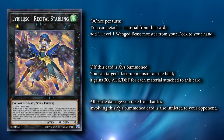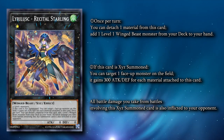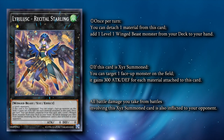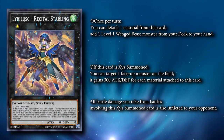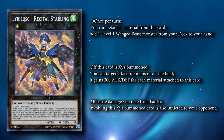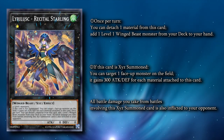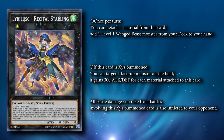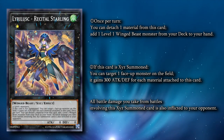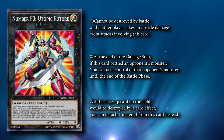Our ability to pump out multiple Rank 1s gives us access to Leerlisk Recital Starling. Recital Starling is made using any two level 1 monsters, and its effect lets you detach an XYZ material to add one level 1 Winged Beast monster from your deck to your hand. Recital Starling is a soft once per turn, meaning if you get multiple copies of Recital out in one turn, both of them can activate the effect. They can search any Leerlisk monster as well as Nerval, being a level 1 Winged Beast. The standard Leerlisk combo makes two of these on their first turn, each getting their search effect before using both Recitals to make a boss monster.